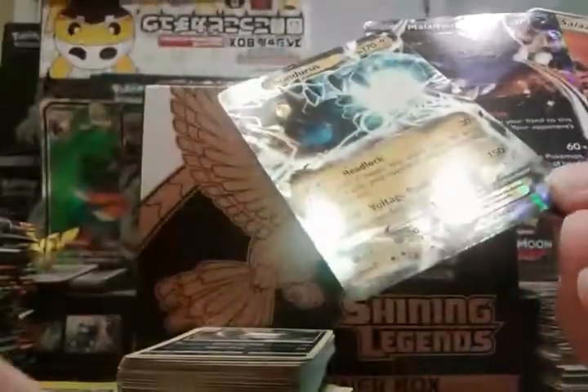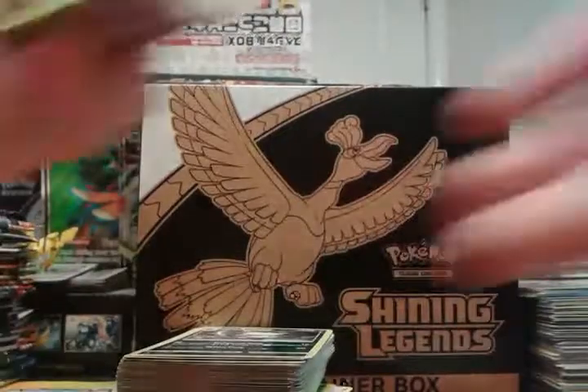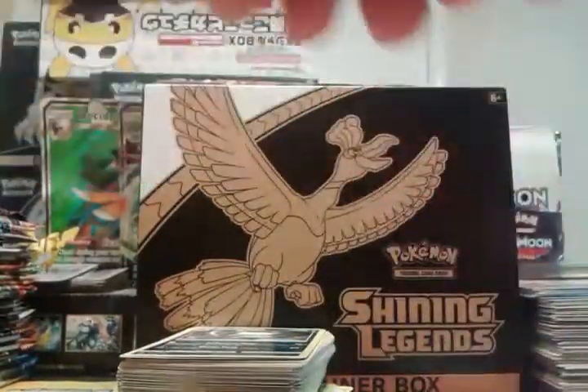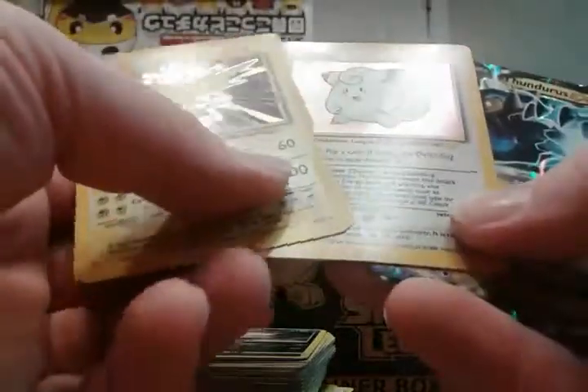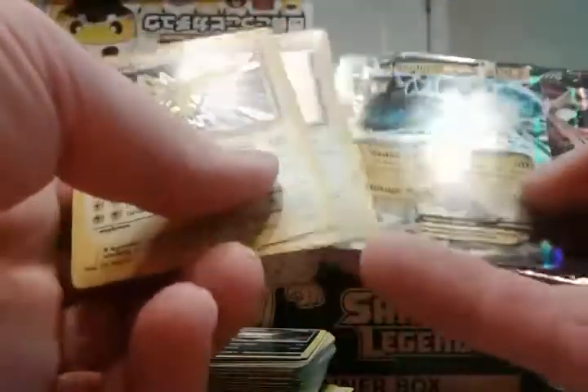Let me know what you guys think, because the photos that I saw showed some better cards than this. I did get two Base Set hollows — let me find those. Clefairy and Zapdos. Two Base Set hollows. Clefairy's in okay condition, Zapdos has seen better days. Neither one of them is shadowless though — I don't think I got any shadowless cards.